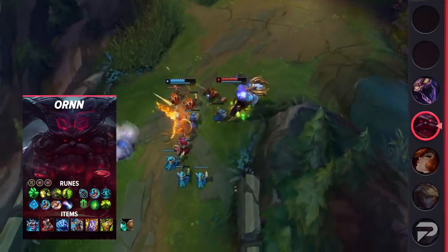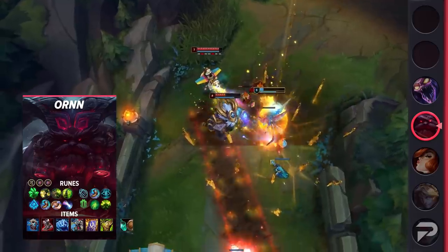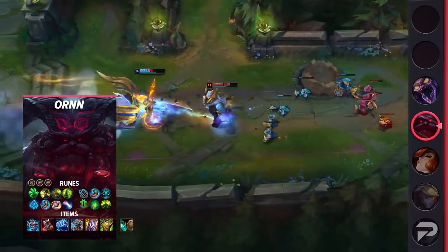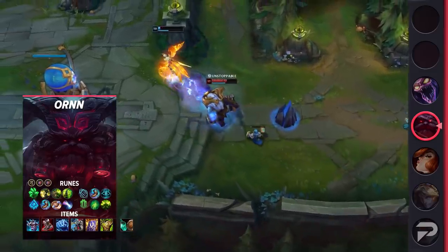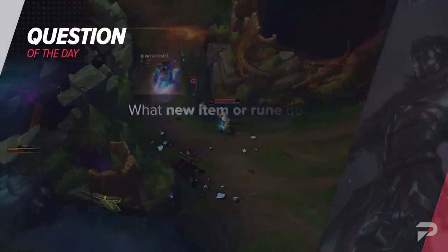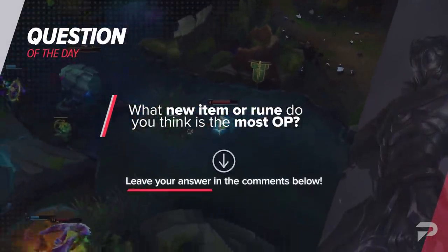Winter's Approach and Fimblewinter really seem to be heavily undervalued at the moment, while some other things are being super overrated. And don't get me wrong, I think Axiom Arc is strong, but only on the right champions — I don't think that you should build it on Karthus. And that brings us to today's question of the day: what new item or rune do you think is the most OP? Let us know your choice and why down in the comments below.